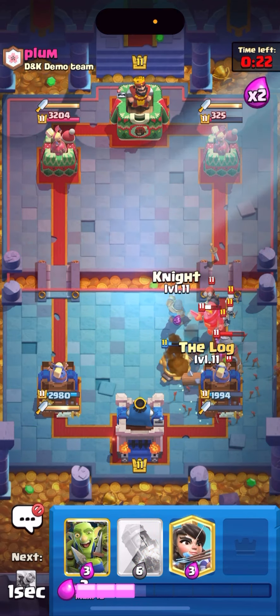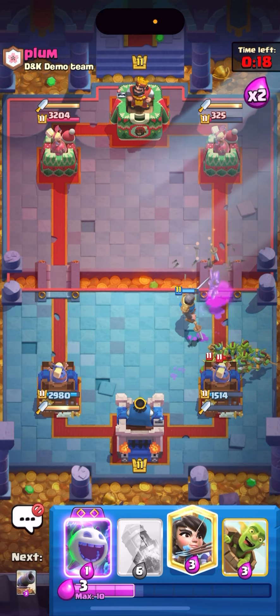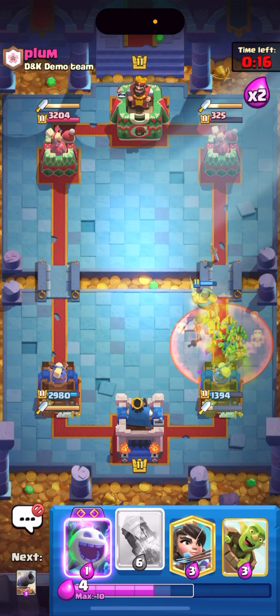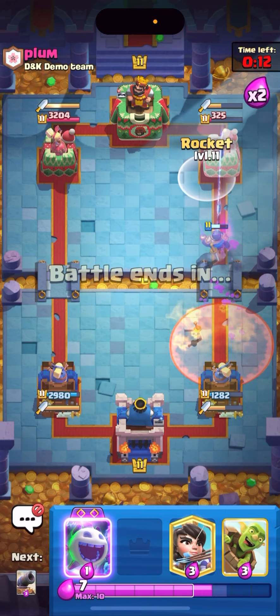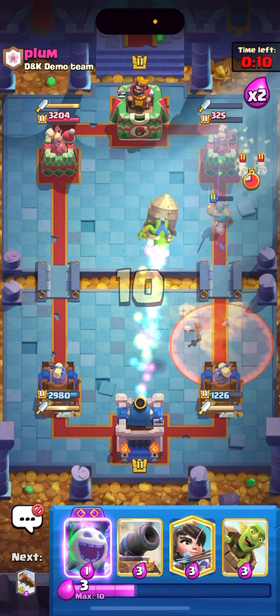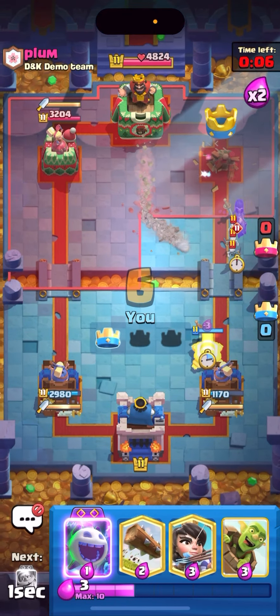I'm gonna log last second and then knight — oh no I messed it up. I got a goblin gang, I'm kind of throwing. I mis-timed my log, he's catching up. I can just rocket the tower — there's not enough time for him to take my tower so I'll just rocket right now, and that will be a good first game. I haven't been playing with this deck and it's been so long.